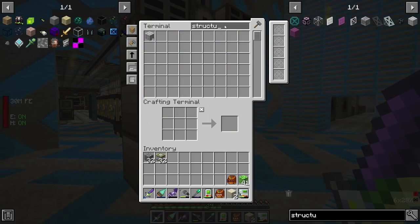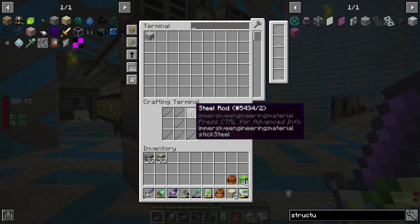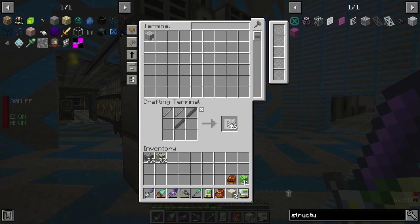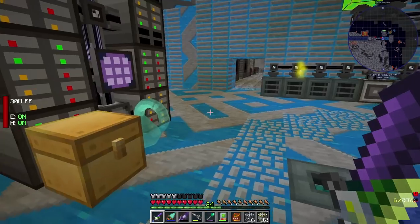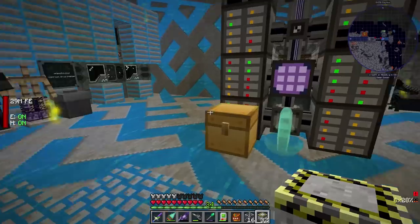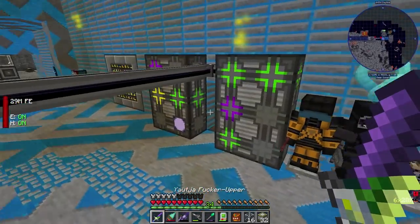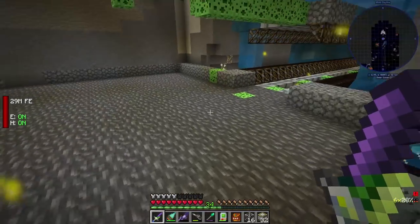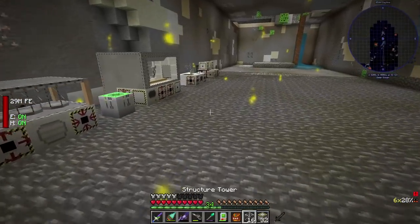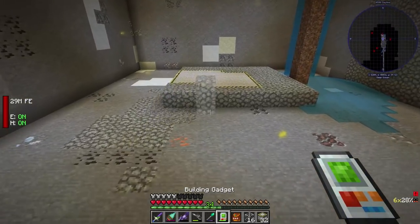We also need a structure tower — yeah, that's it, structure tower. That should be it, that's all we need. The structure tower dictates how tall the rocket ship's gonna be, and the launch pad dictates how wide it's gonna be, as far as I can remember.